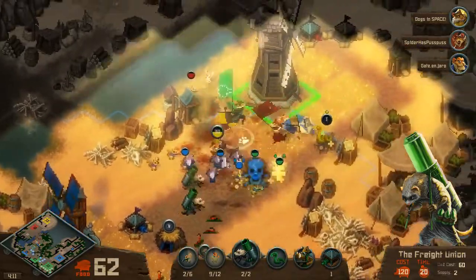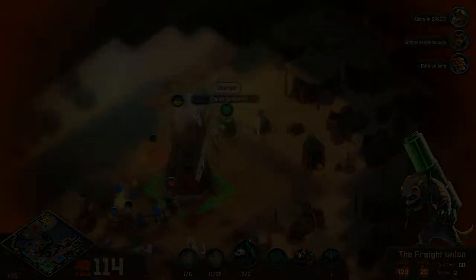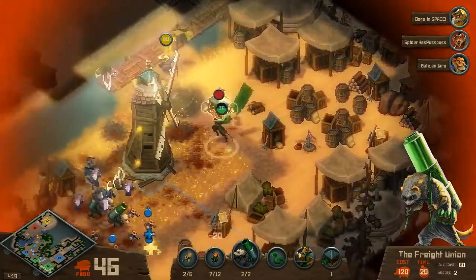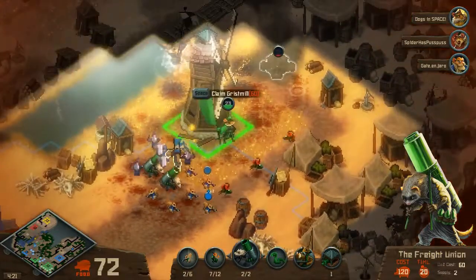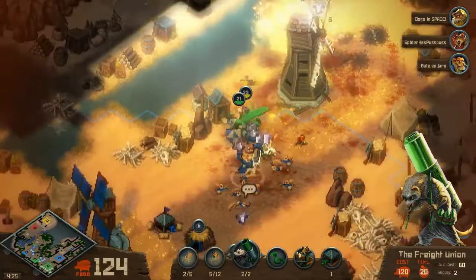Hello everybody, it's Looney Clooney here, and I'm back at it again with another Tooth and Tail guide. Today we're going to be talking about one of my favorite tier 1 units to try and use, but really suck at using, and that is the Morning Light Croakers, otherwise known as the Toads.